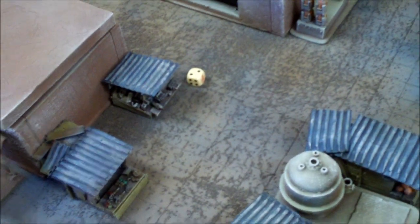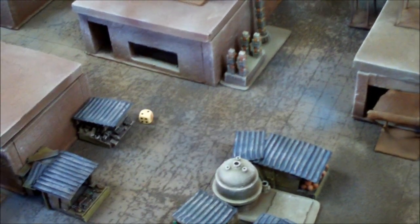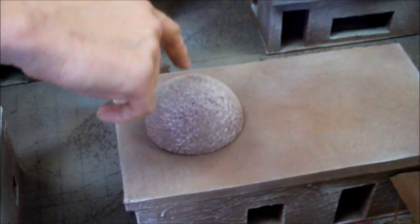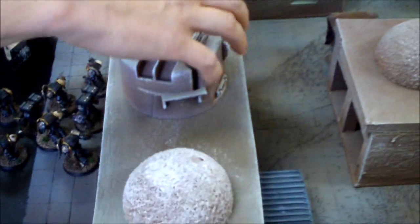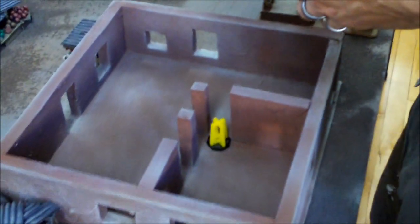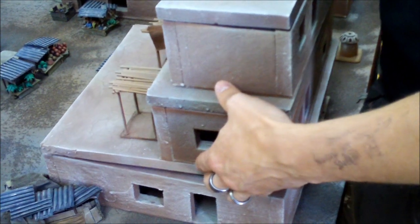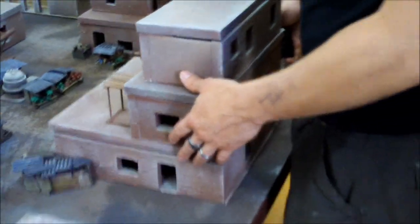I'll re-roll because I have Bjorn the Fell-Handed. That was a bad roll. I guess I'll go first — or second. The way we're going to play it is that if any vehicles, since he has skimmers, land on this stuff it counts as difficult terrain, but the flat of the building is just regular. Thomas is putting his objective in the building — the insides of these buildings are even built and painted, which is super cool. This terrain is amazing. Even though he can't see it, he still knows it's there.